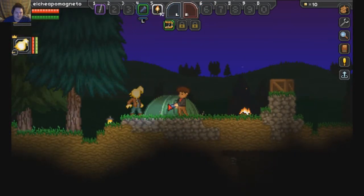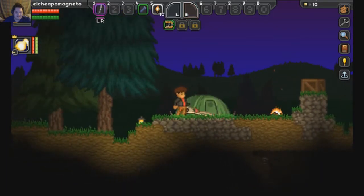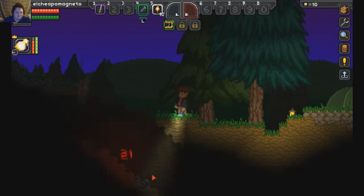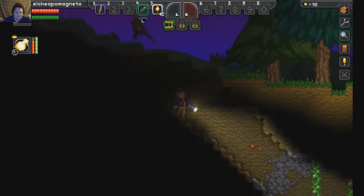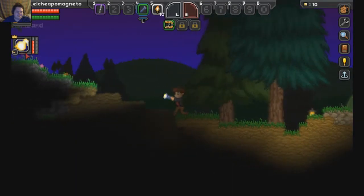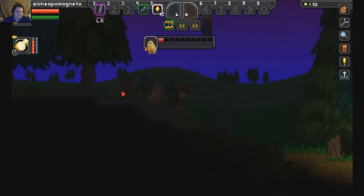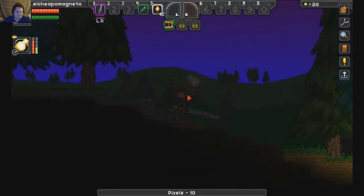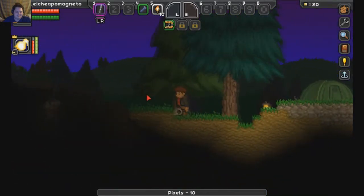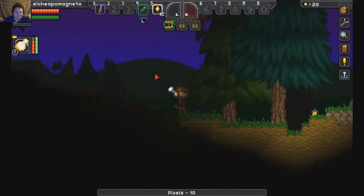I guess we could try to make our home here then? Well, there should be a mine on this planet too. Ow, that hurt — I got hit. They updated the damage, it looks like. This is with a recent update. I'm out of energy. I killed it. With guns, that's something you gotta be wary of — your energy.